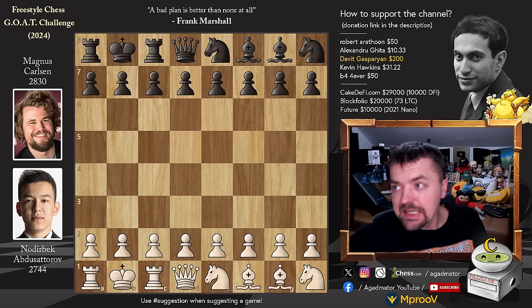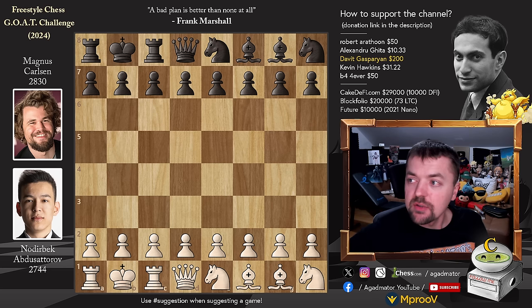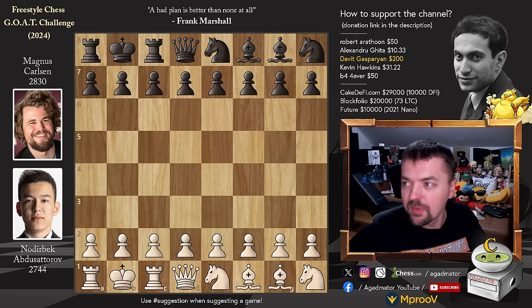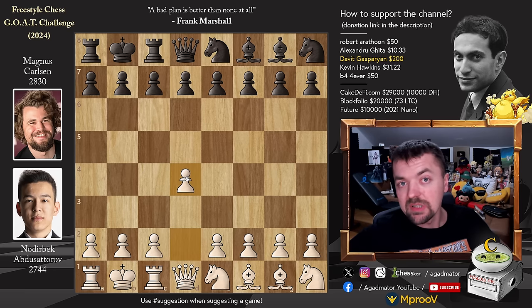Hello everyone and welcome to the second day of the semifinals of the Freestyle Chess Goat Challenge 2024. It's Abdusatov versus Magnus Carlsen and we're going to cover all of the games played today. This is the second classical game of the match, Abdusatov versus Magnus. Abdusatov with the white pieces opens with d4, and Magnus won the previous game, so Abdusatov now must win with the white pieces in order to force tiebreaks.